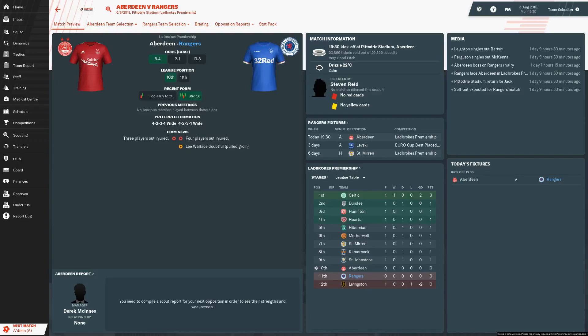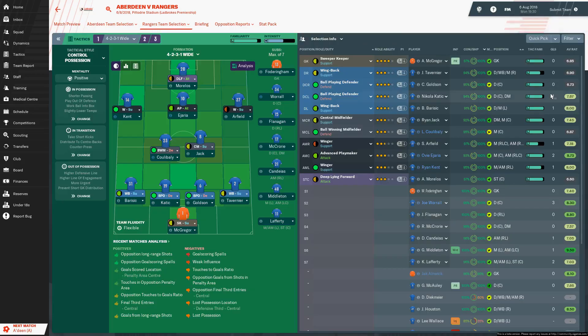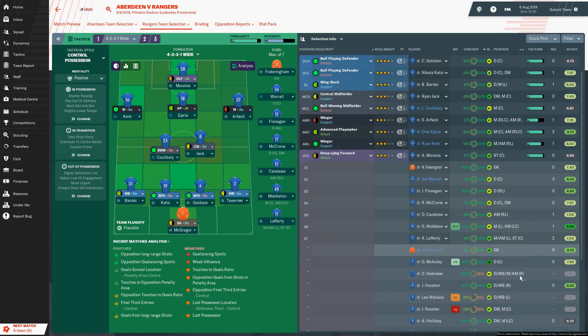Hi guys, welcome back to Football Manager 2019 with Rangers. We're at Pittodrie just now to take on Aberdeen - the opening game of the league season. We're just off that magnificent result over two legs against Atalanta, beating them 3-1 at Ibrox to go through after a 2-1 loss in Italy. And as I say we're back in domestic league action now to take on Aberdeen.